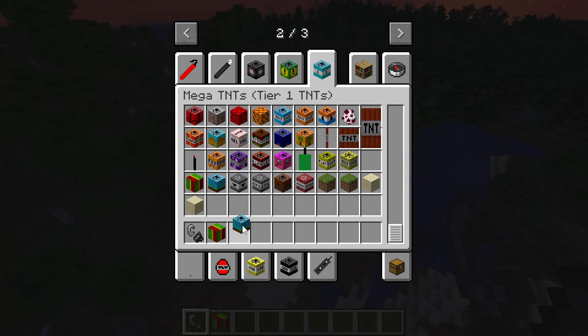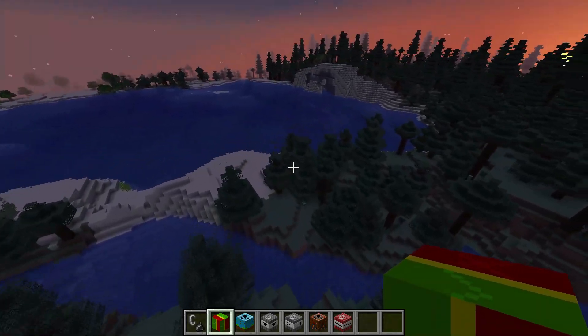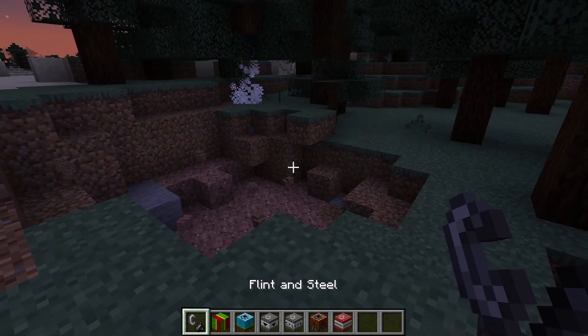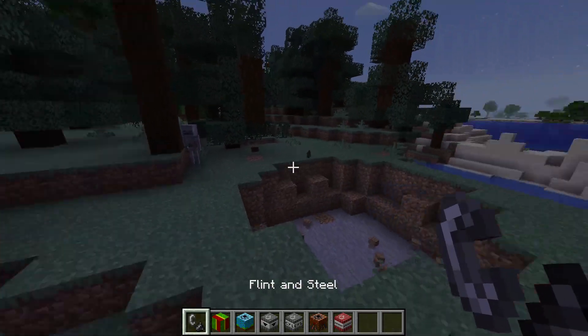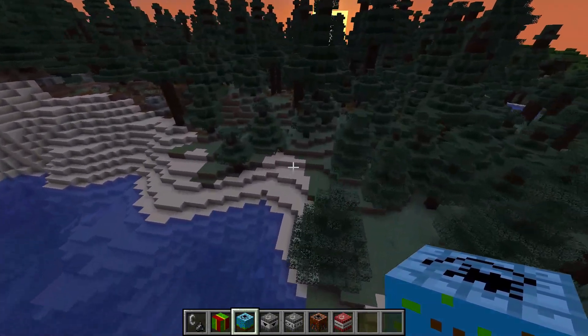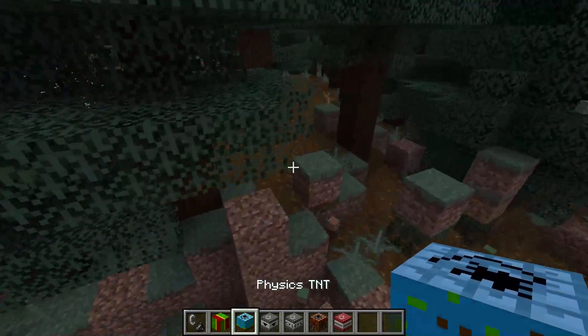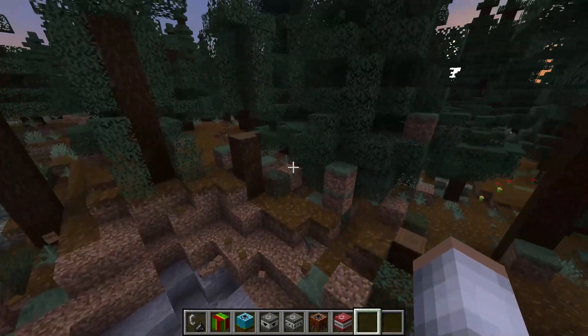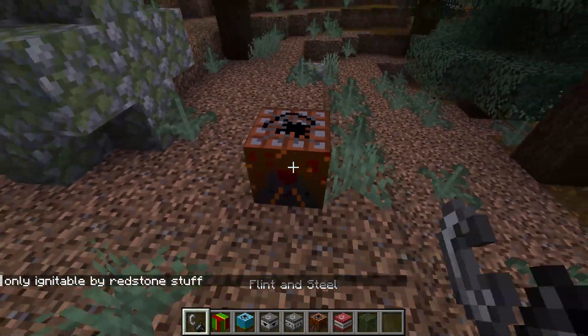Moving on - roulette TNT, physics TNT, conical frustum TNT, cylinder TNT, volcano, earthquake. Almost done with tier one. Roulette next to this creeper - not much, I thought it was going to target the mob. Physics TNT - oh I love these, they're so cool. And you don't even need flint and steel for it.